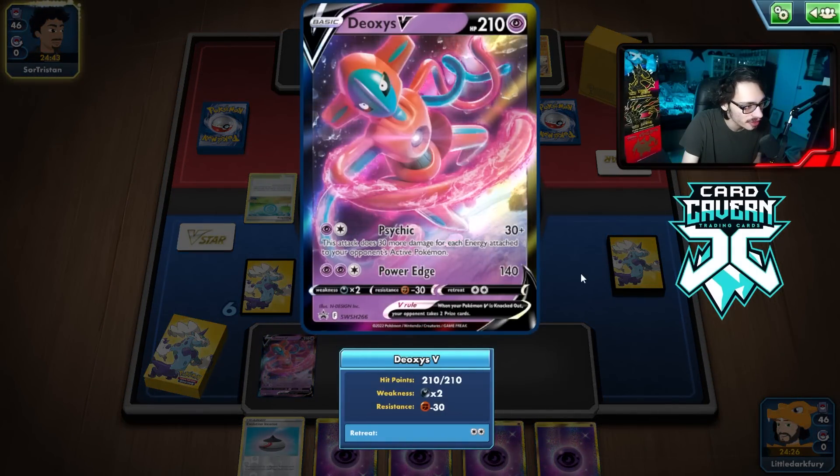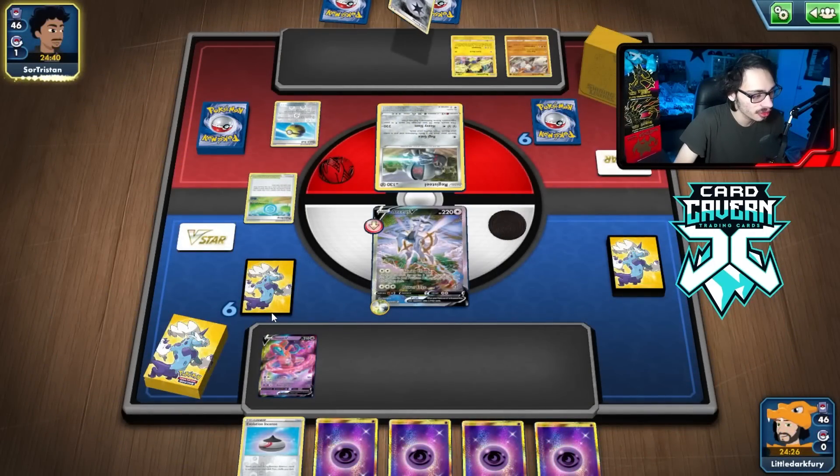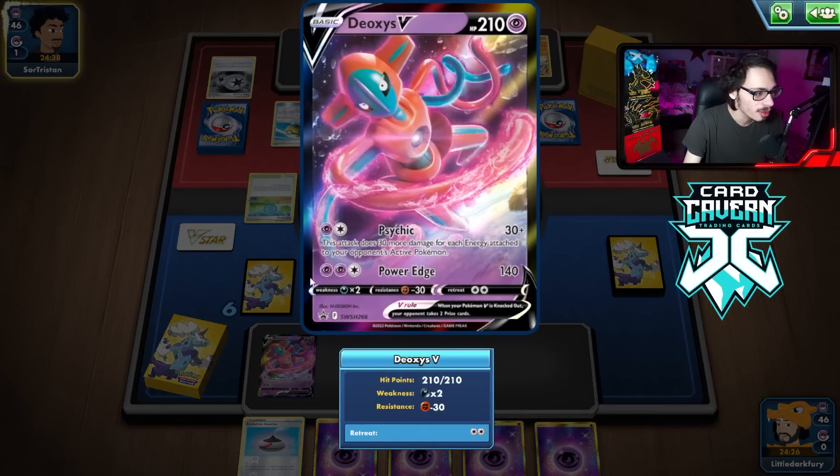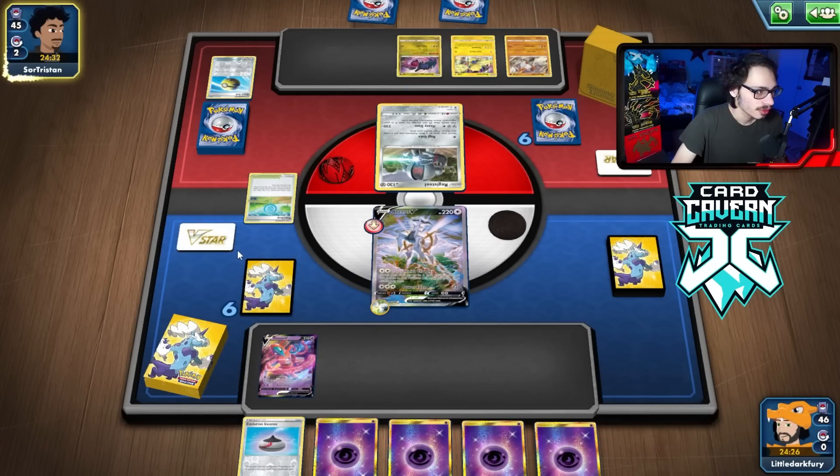Deoxys V doesn't do enough damage. Well, actually it does. I guess we attack with Deoxys V, right? Because it does have Power Edge, which does 140. So Deoxys V, ironically, is the best attacker in this matchup. They're not playing Path, thankfully. They go Pokestop, which thankfully gets rid of a Research. However, they have two Energy in there, but as long as I don't see an Aurora Energy, I don't really care.